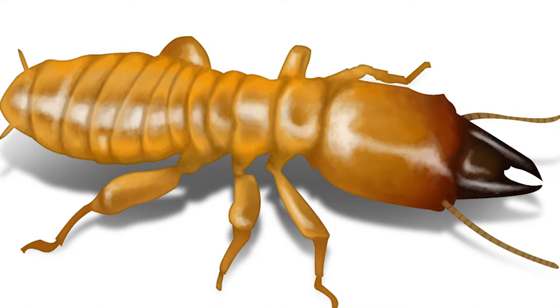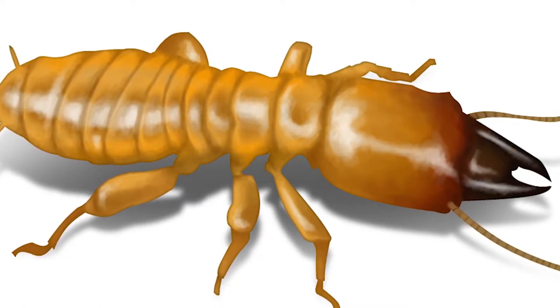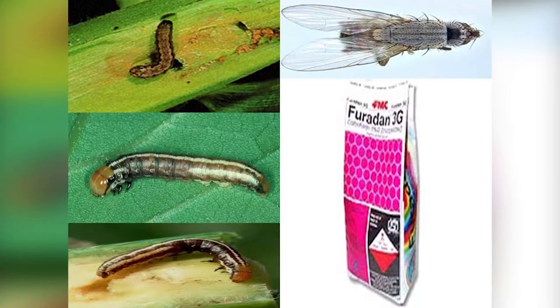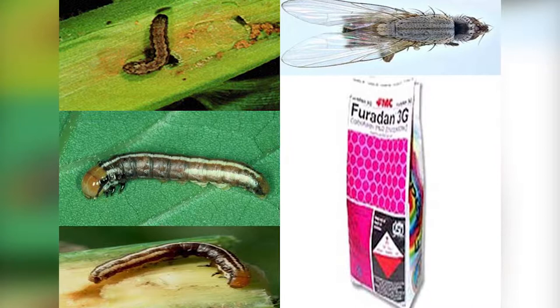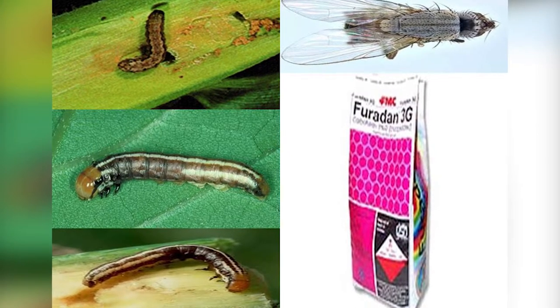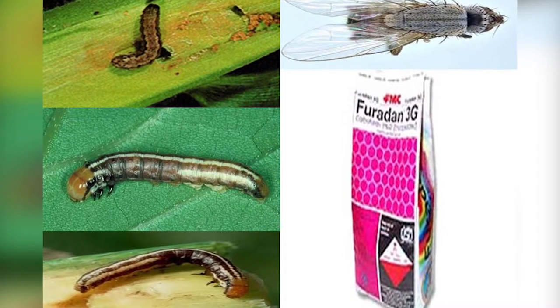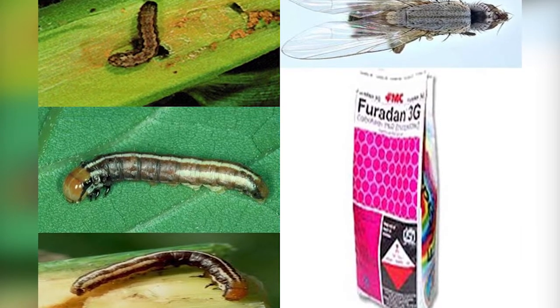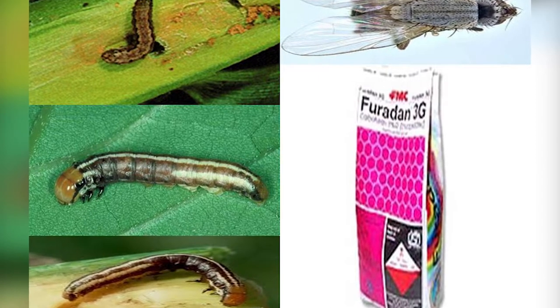Termite hills in the field and surrounding areas should be located and destroyed. For stem borer control, apply Furadan at 3 g or 10 g, or carbofuran at the rate of 0.75 kg per hectare as side dressing, 10 centimeters away from the maize stands.